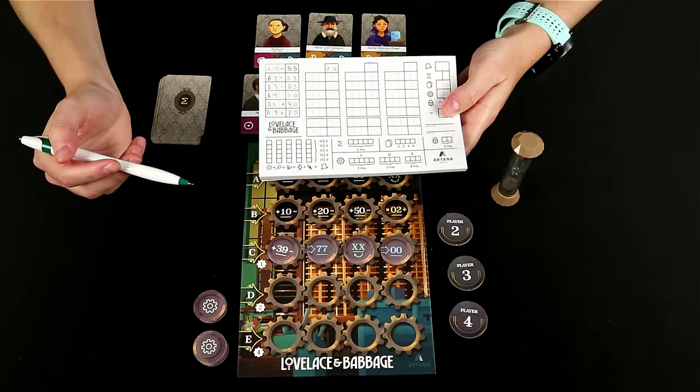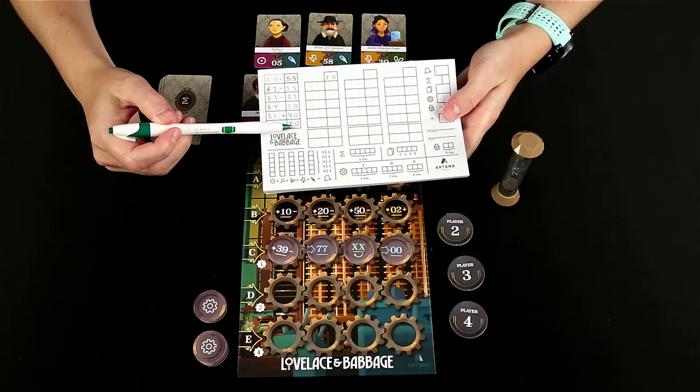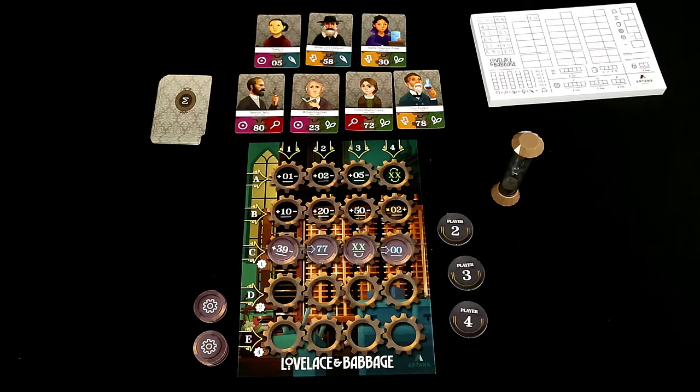Now you are ready for the program phase where you will be writing the programs in these columns and trying to get your operation results — the numbers — to equal the numbers on these patron cards or the subroutine that you have chosen. The number of patron cards that you put out depends on the number of players. So for this four player game, I put out seven patron cards.